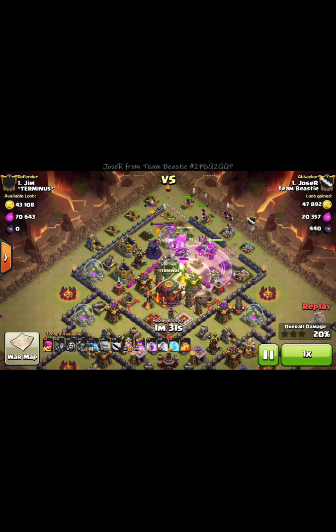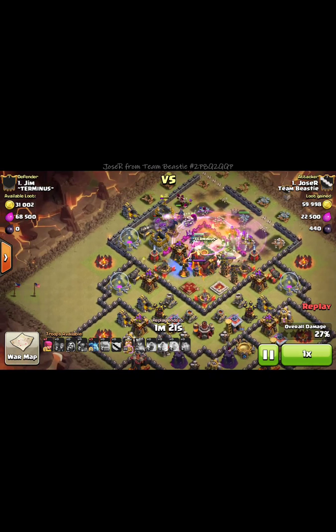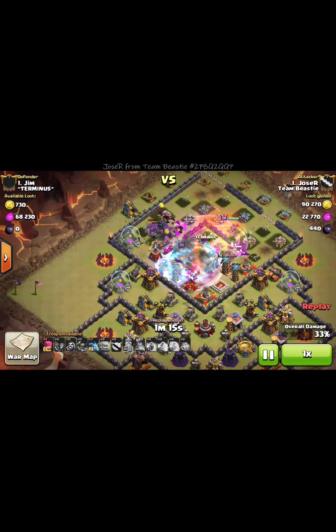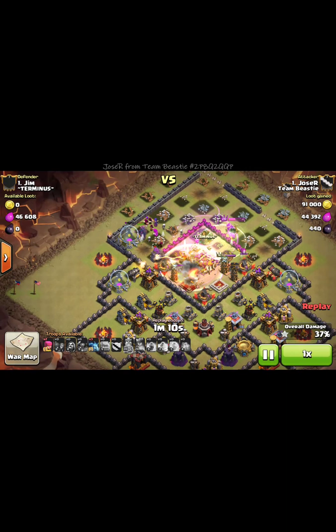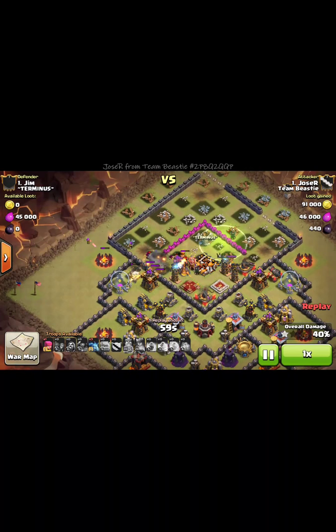There go my troops, my king, my queen. Drop another rage and then I drop my freeze. I have the queen going in on the town hall now — she's locked in. My king's about to go down, have the wizards doing some damage. I also have the witches going pretty good. Pekka goes down right here.